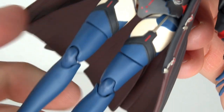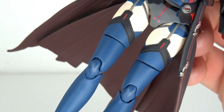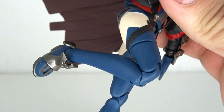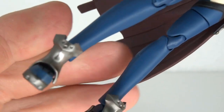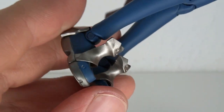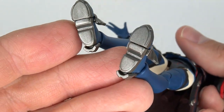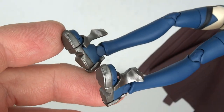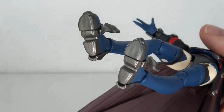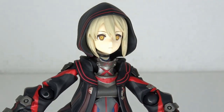Moving down to the thighs — these thigh swivels are awful. But she has double-hinged knees, which are a little bit loose, but that adds to the articulation, so that's very nice. And then the boots, with some more metallic gray on there. That's probably the reason why she doesn't stand so well, because the feet aren't flat — it's kind of all over the place. But I mean, it's accurate and overall it looks good and mysterious.